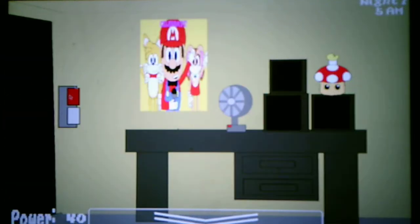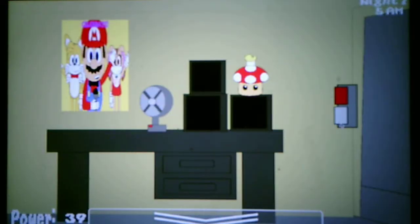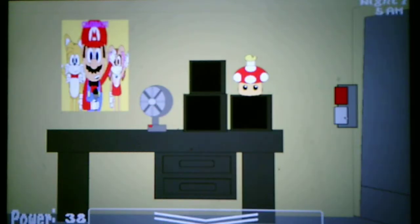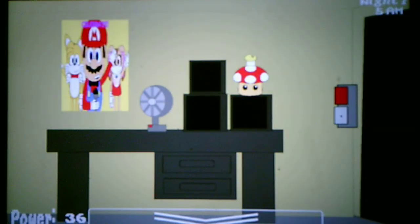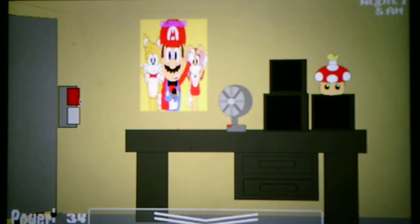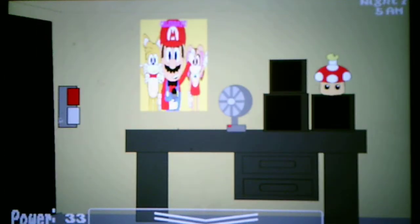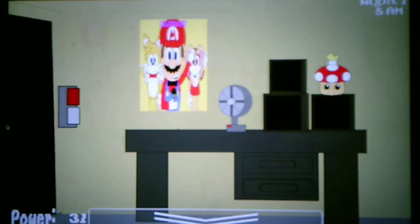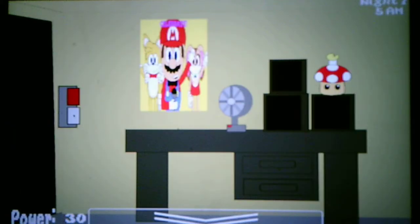I see we have a fan and three TVs on the desk — that's almost always in these types of games. The office is cartoonish; this is one of the few games I've played where the office is cartoonish. Oh, there's Tails — close the door. Tails left, that was quick. Cream left too. So we only have to close the door for like a second and then they leave. In most FNAF games they just stay there for a while and then leave.